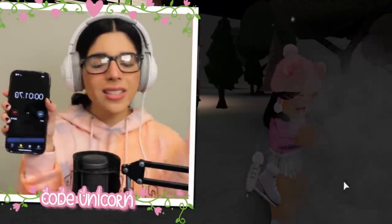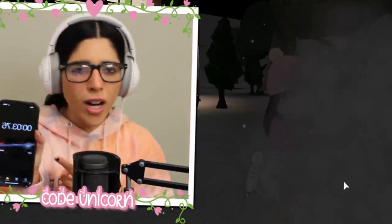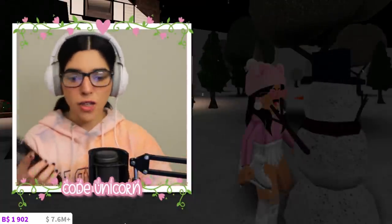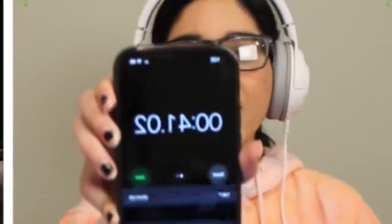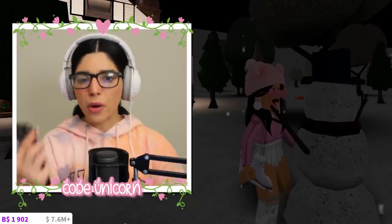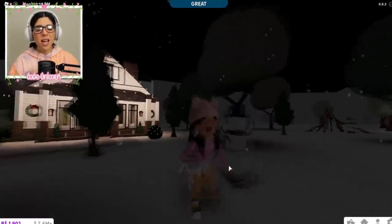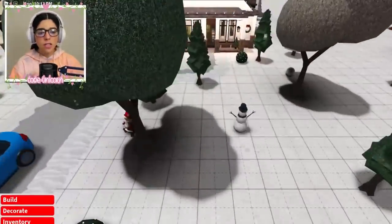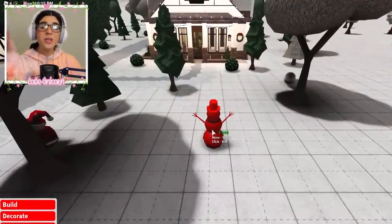There we go, we are decorating. And boom — it was 41 seconds, maybe 40 seconds, somewhere around there. So it really does take a long time to make a snowman. But when you go into build mode, you made a free snowman and you can actually sell it for $280.